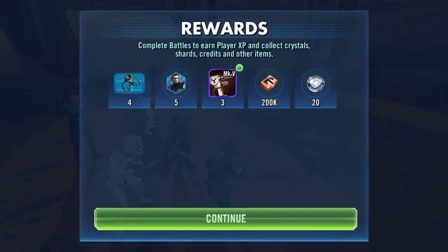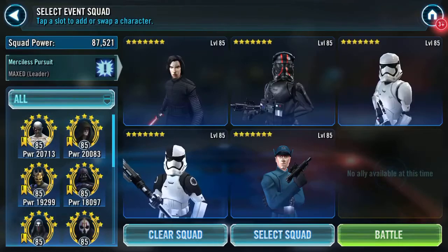What did we get? Some Mamba Rans, some five-shards, and three mark five hair dryers - yay, that was a non-excited yay. So battle two.